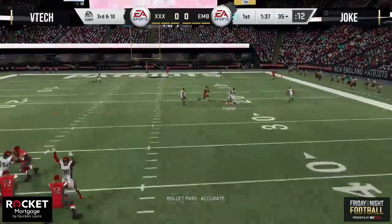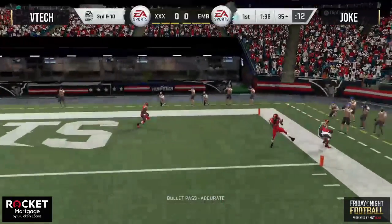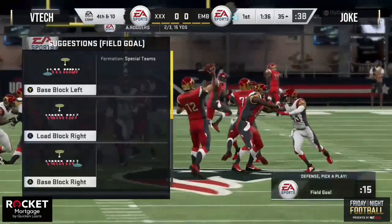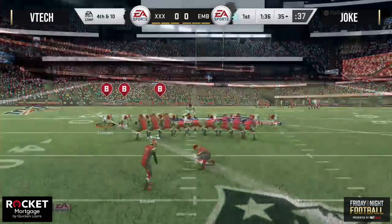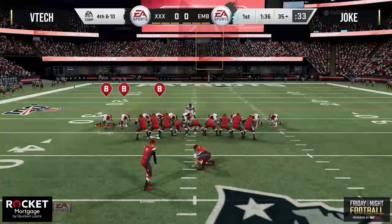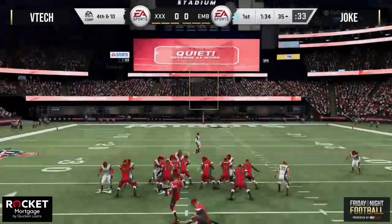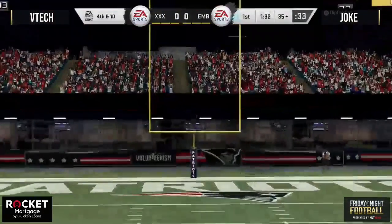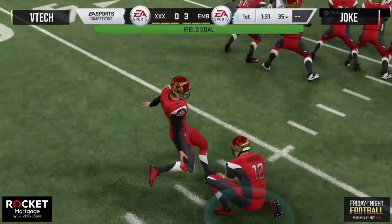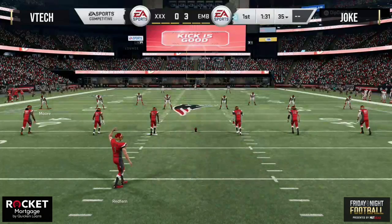Third down and 10, Rodgers all the way back to pass. He's going to throw that corner out — and he didn't keep two feet in. That was a risky throw right there. You're never going to make that throw that late down the field; it's just not worth the risk. If VTech gets one of those toe-tap animations, we have a turnover. So that field goal is up and good — Boswell puts Joke out in front by three.